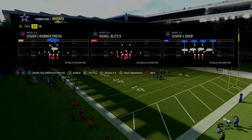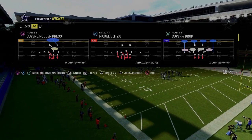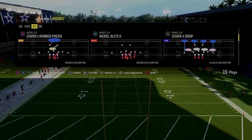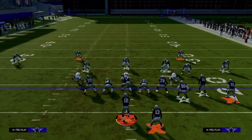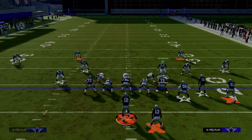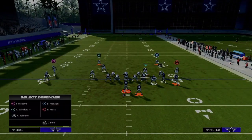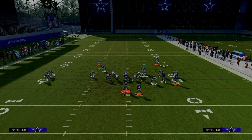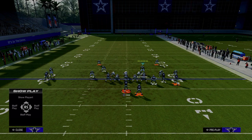What I wanted to talk about is this concept that I really like out of nickel blitz 0. We have auto-flip defense play call off. We're going to be flipping this play, and the basic setup a lot of people have used all year is they pinch the D-line, they shift the linebackers across, and then they press, and they basically create their coverages. So it looks something like what you see on your screen.